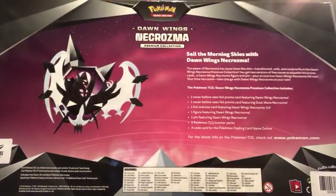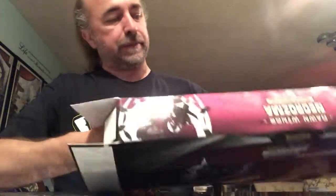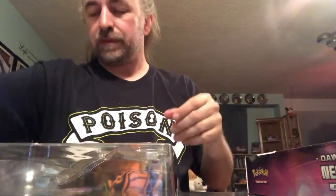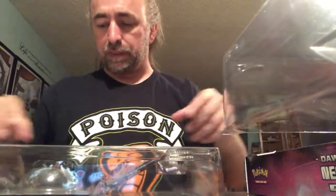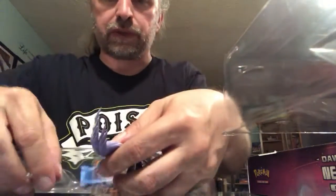I've had to crack open this and there's the code from this box. He gets the cards that come in this online game. So I haven't opened one of these — not of the Dawn Wings anyway. I opened up the Dusk Mane and the Necrozma ones. Let's see here, we got all sorts of parts and pieces with this one.